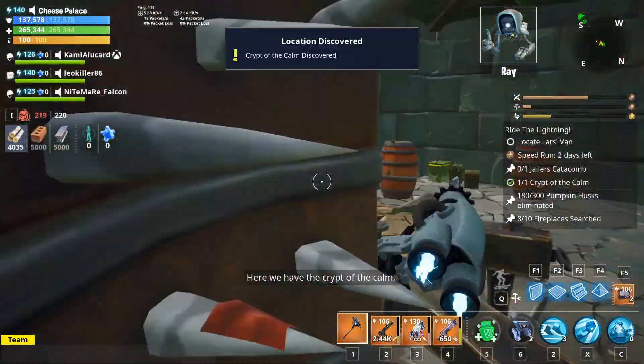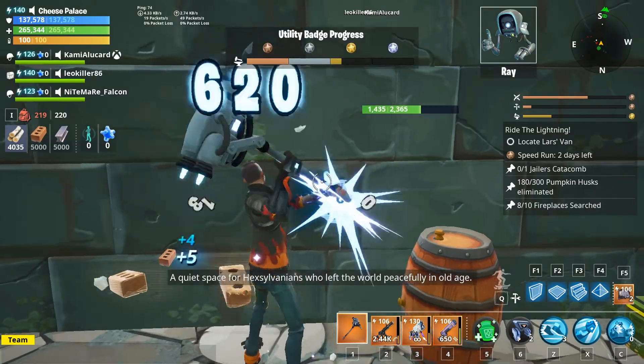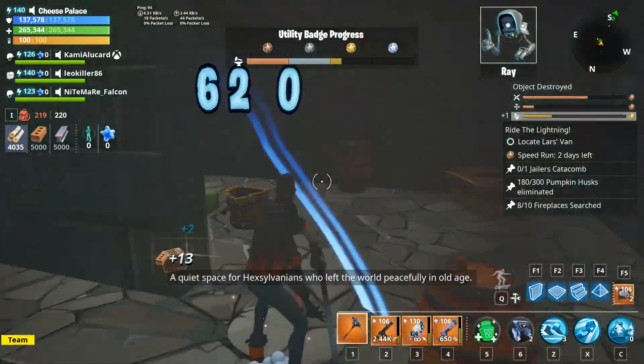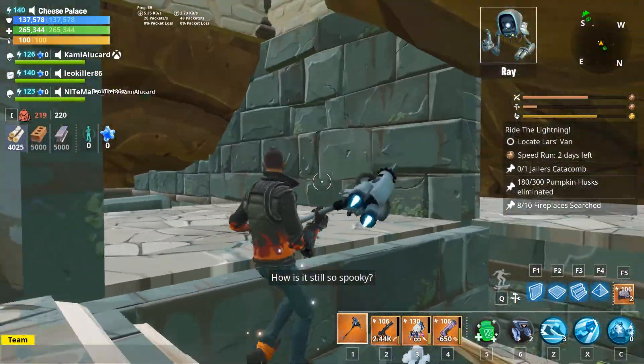Here we have the Crypt of the Calm. A quiet space for Hexylvanians who left the world peacefully in old age. According to the guide, it was never used. How is it still so spooky?